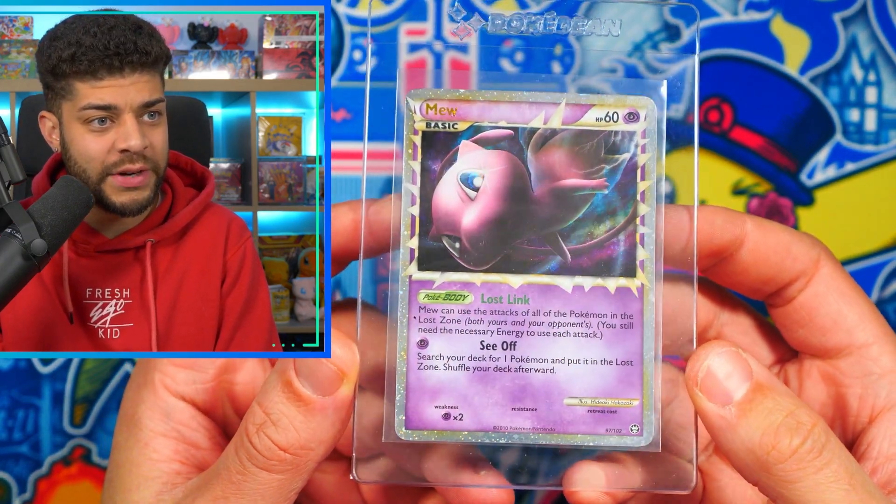Up next is a holo from Call of Legends — I actually got this from a collection I purchased quite a while ago, so I'm very happy to send this one off. Another one from the same collection was the SL Ho-Oh from Call of Legends as well. One of my favorite type of cards — I just love how much it sparkles with the border, and it's also shiny. So it's just an incredible card.